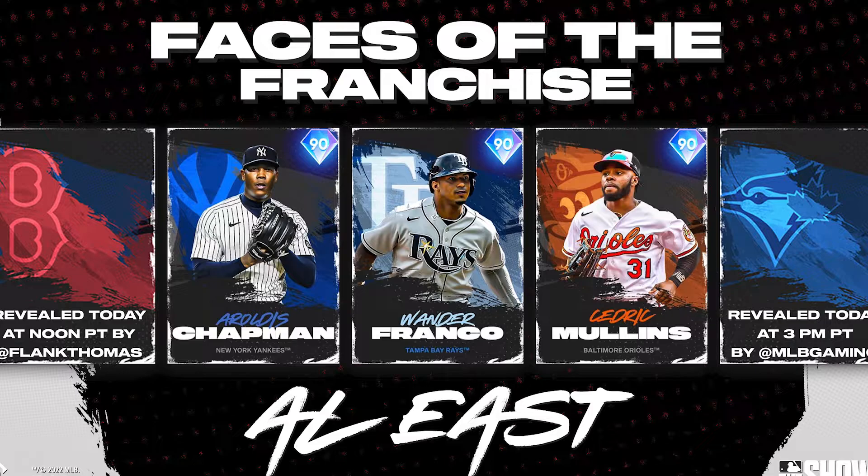We don't have stats yet, but we have Aroldis Chapman for the Yankees — which is interesting. Day one we're going to have an Aroldis Chapman 90 diamond on top of his Live Series card, which is going to be insane. You'll probably want to go for that card first for your bullpen. Next we have the 90 Wander Franco — he's a switch hitter and the hottest prospect in the game right now, with a 99 overall in MLB The Show 21.